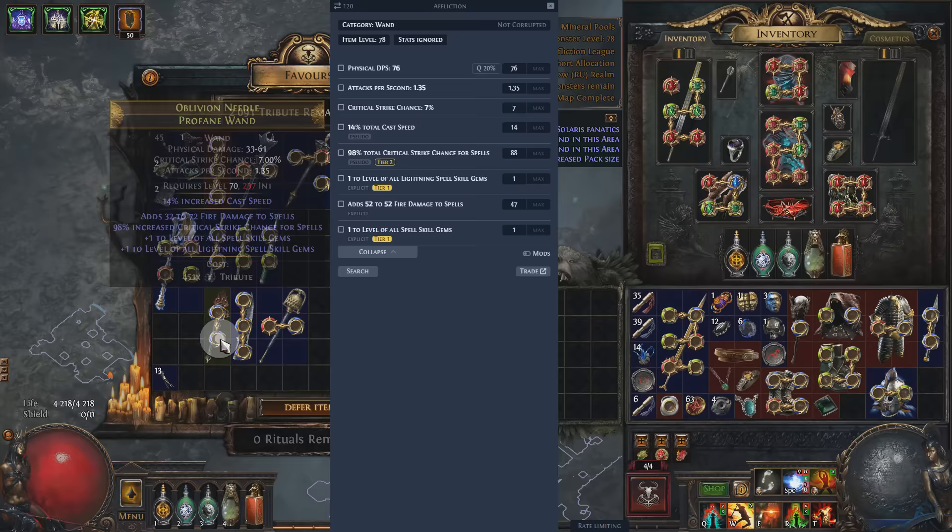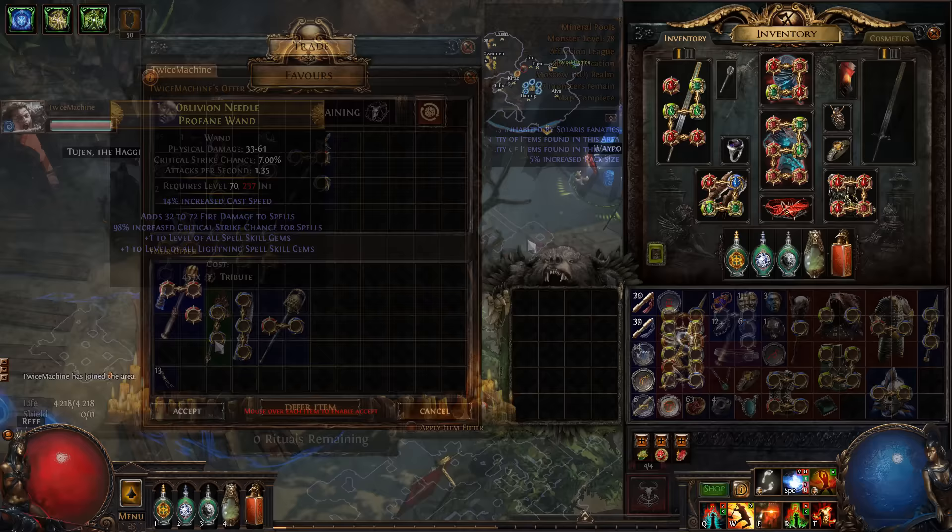Just look at this Giga Omega wand. That's why I always check every single rare in Ritual.